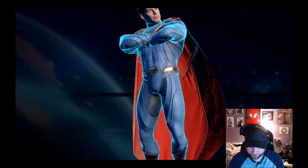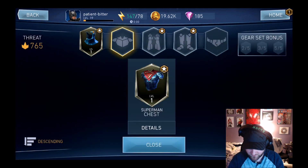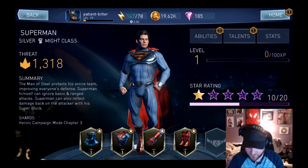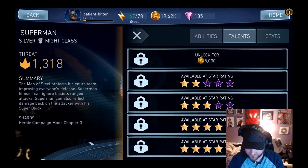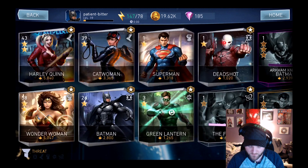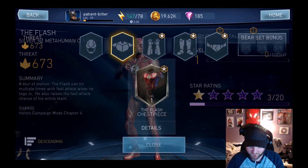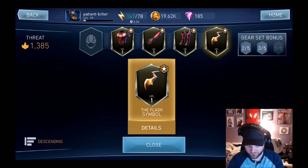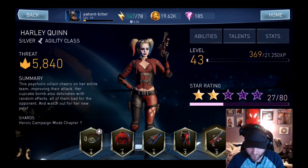Let's go ahead and claim those guys. Unlocking Superman — look at that pose, even though he doesn't fit on the screen. Let's assign him all his gear — right off the bat 1,300 threat and almost at star rating two, because he only needs 20 shards to upgrade. And then we've got the Flash as well. We'll unlock him and put his gear on — got that four set bonus. Let's see what Harley's got — nothing new, she's still level 43 with a star rating of two. Wonder Woman — nothing's changed. Catwoman — nothing's changed on the current characters.